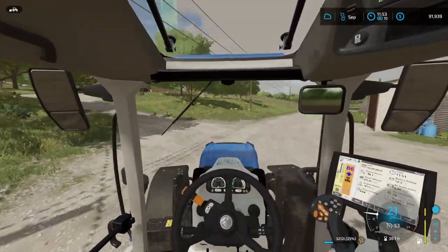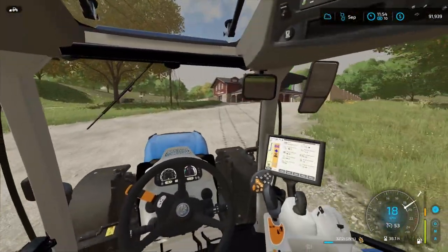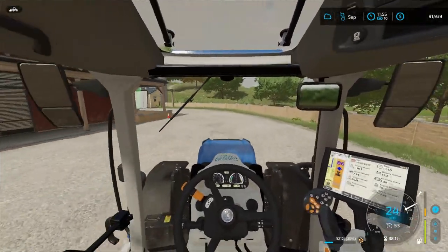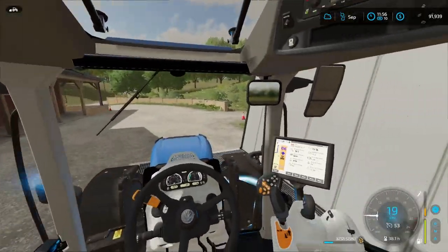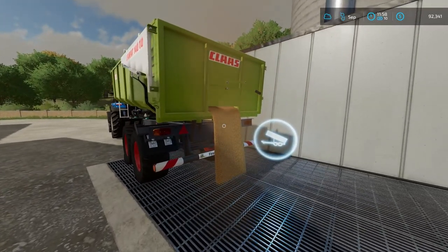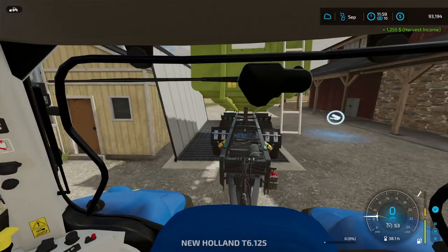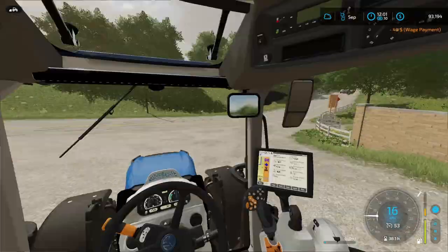All right, here we are. I think we need to go up here. I also think this tractor needs a service — a little bit of service. But here we are. Let's unload. I don't know how much we'll get for this. 3,225 liters — 1,255 dollars. Not bad. And then the wage payment. I'll take this tractor back.